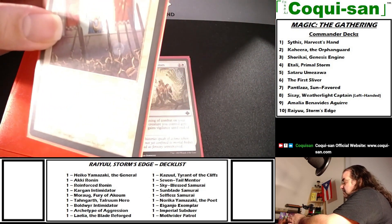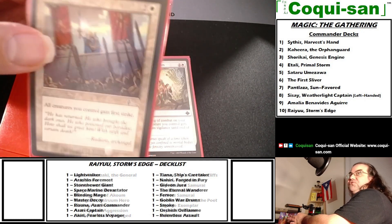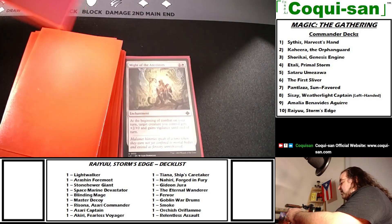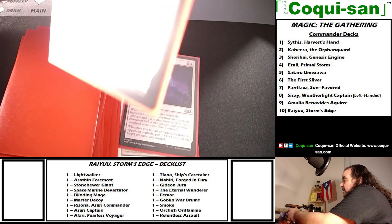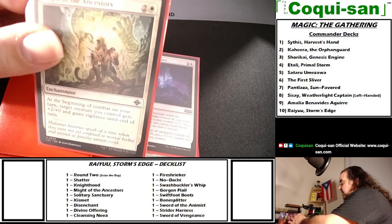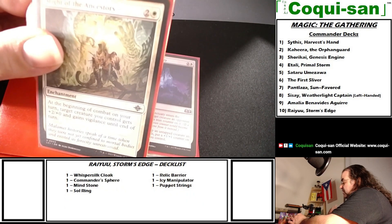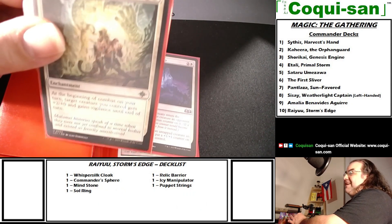White enchantments: Knighthood costs two generic and one white — all creatures you control gain first strike. Great for those one-on-one matchups with my samurai and warriors. Might of the Ancestors costs two generic and one white — at the beginning of combat on your turn, target creature you control gets plus two plus zero and gains vigilance until end of turn. I found this at a store and put copies in my other decks.